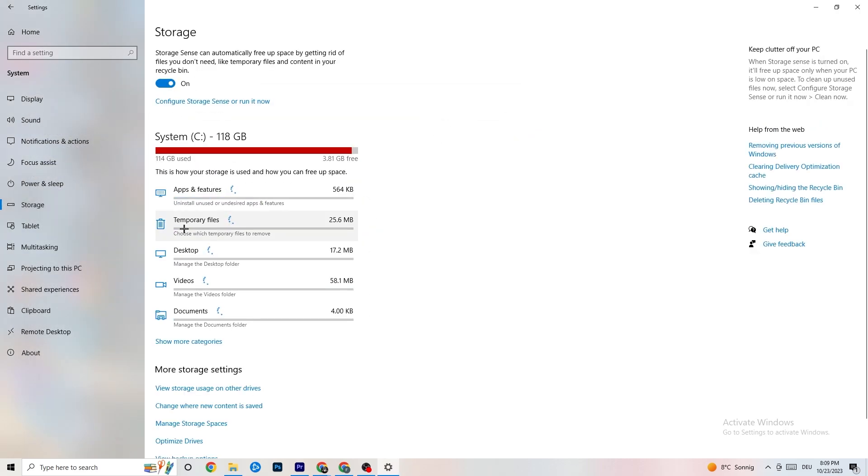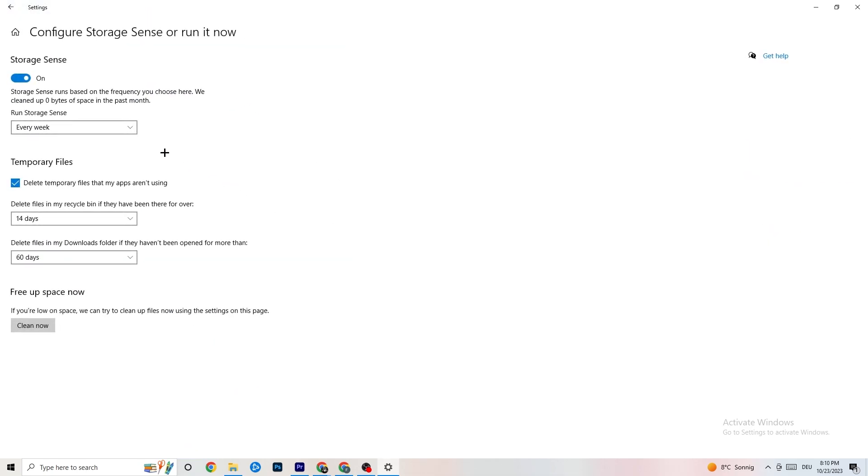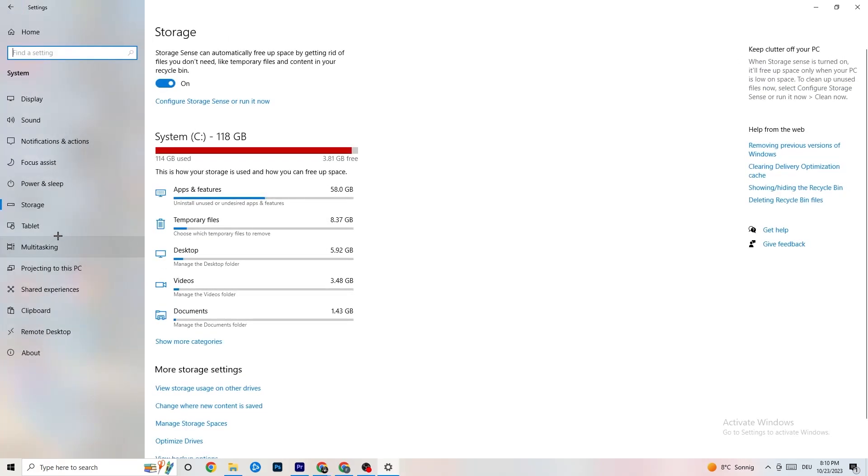Go to 'Storage,' click 'Configure Storage Sense,' and run it. Click 'Clean now' — I won't do it here because it takes a little while — but this will clean every trash file currently on your PC.